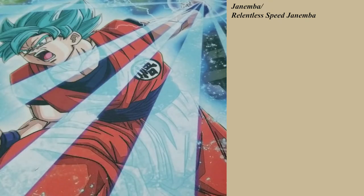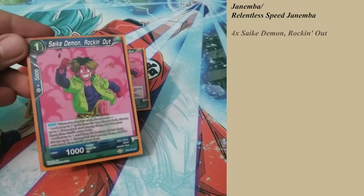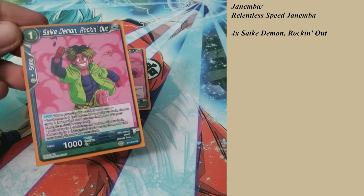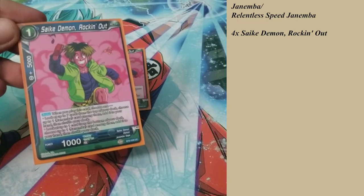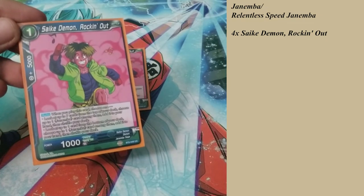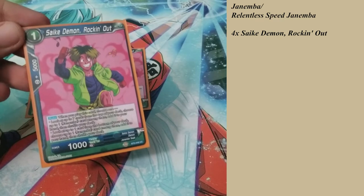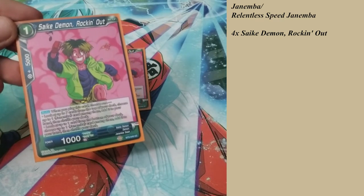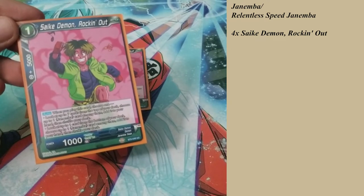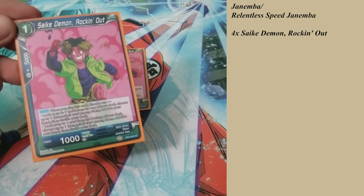Because we are playing a Janemba deck, we are playing four of the Psyche Demon Rockin' Out Psyche. It's a one cost — when you play this card, choose one: either look at the top seven cards from your deck, choose up to one Janemba card among them, add it to your hand, then shuffle the deck. Or, look at the one card at the bottom of your deck and choose up to one Janemba card there, add it to your hand, then shuffle your deck.